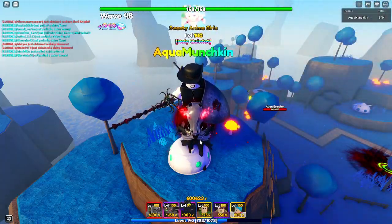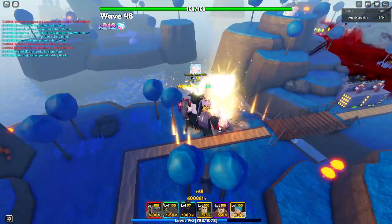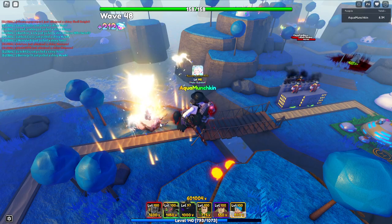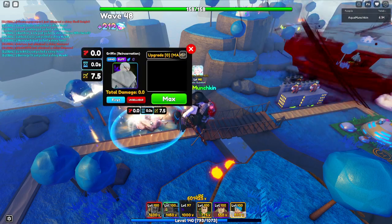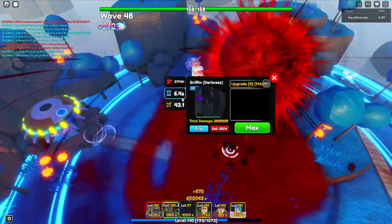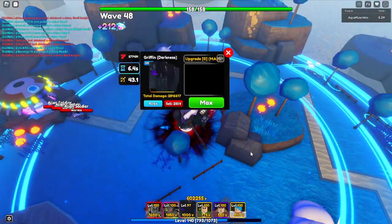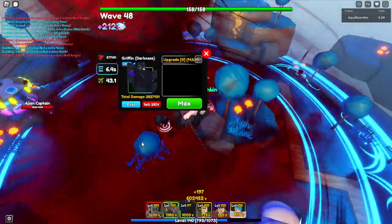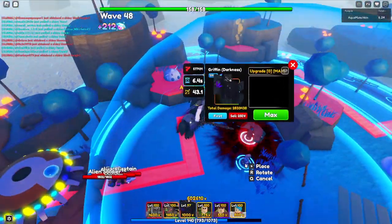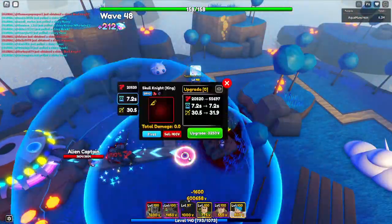What's up guys, today we'll be showing you how to use Griffin. Right now we have Griffin set up for reincarnation from the last video. Reincarnation buffs 100%, that's why Griffin is doing 500% as well. This is Griffin's second form, Darkness, which allows him to do full AV damage with 6.4 seconds. This unit could get even stronger, so let's place another Griffin down and speed a Skull Knight.